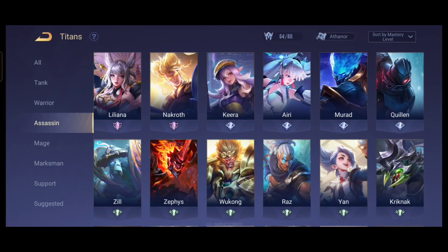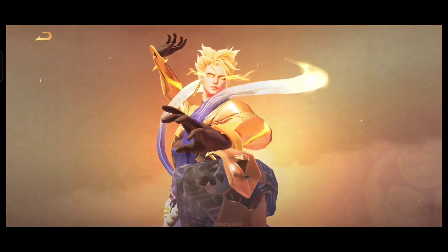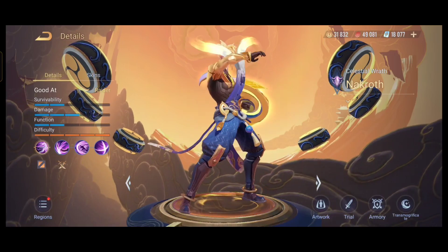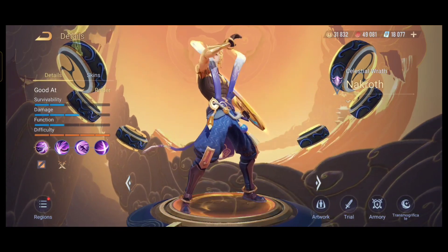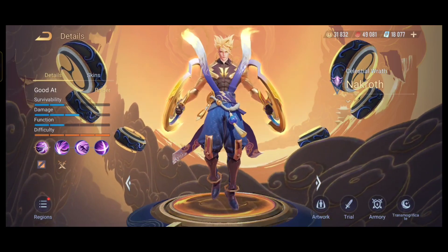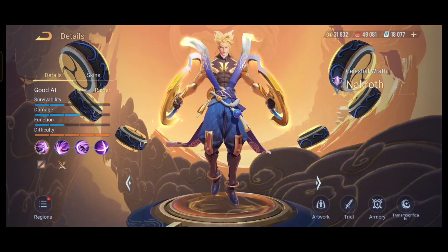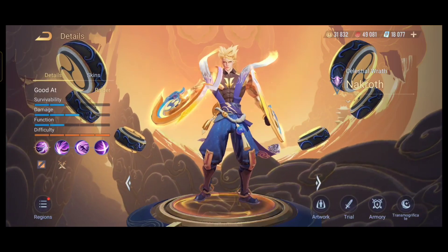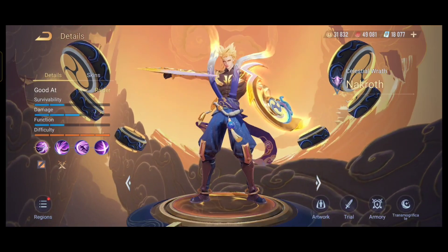Nacroth is the best assassin in the game right now and has very limited counters, mainly because he builds up a massive gold advantage. In my Nacroth videos he typically has 2,000 to 4,000 gold lead over enemies, and in one case even a 6,000 gold lead — that's 3 items ahead. Nacroth can easily farm by jumping between lanes and avoiding fights until he's sure he can win 1v1. By 7 or 8 minutes he will be almost fully built while enemies only have 2 or 3 items, making him nearly unstoppable.